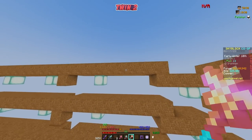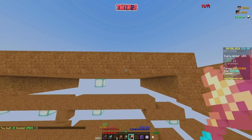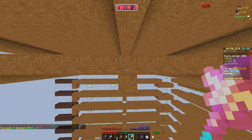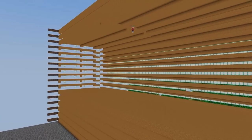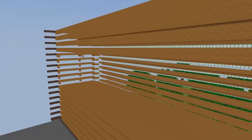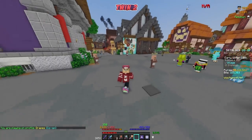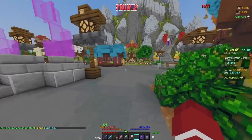Let's do the top layer — I'll start up here and we'll paste across. All the floors are pasted in, so let's go ahead and grab some sea lanterns as well.